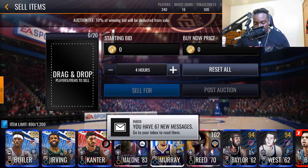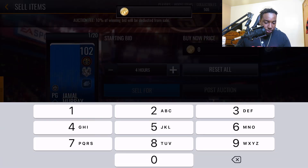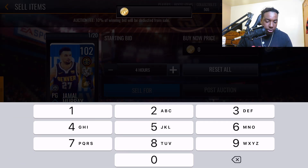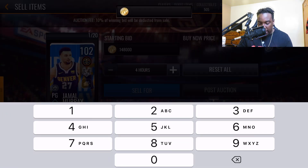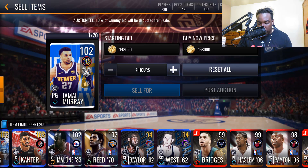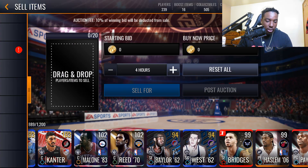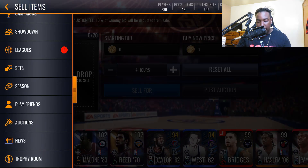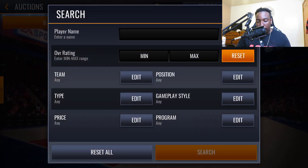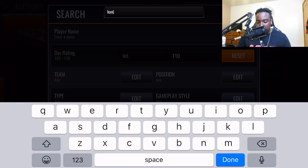We're on the main account. On the bench we've got 103 Butler, 103 Kyrie, 103 Canter, and 102 Murray. We'll post Murray at the absolute minimum for 102s — 148k bid and 158k buy now. For 103s, the minimum bid is 196k and the minimum buy now is 206k. Let's check how much Canter is going for.